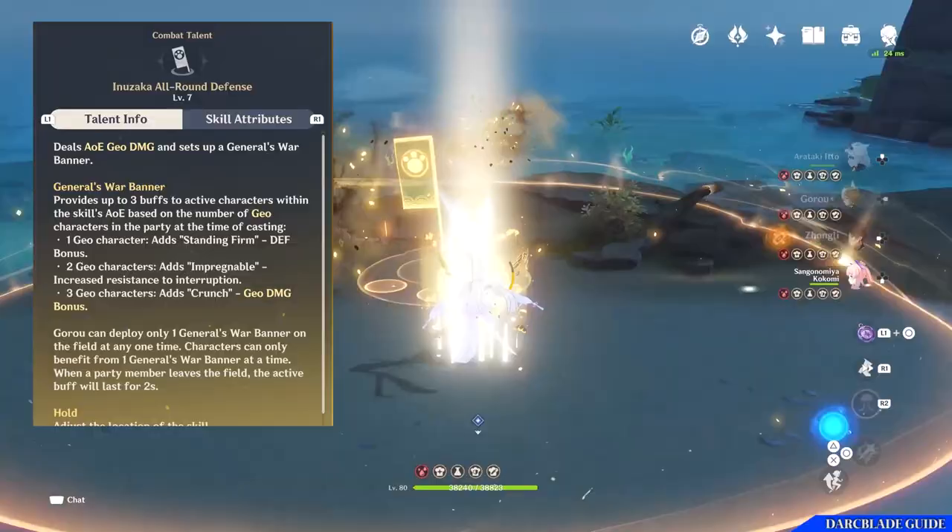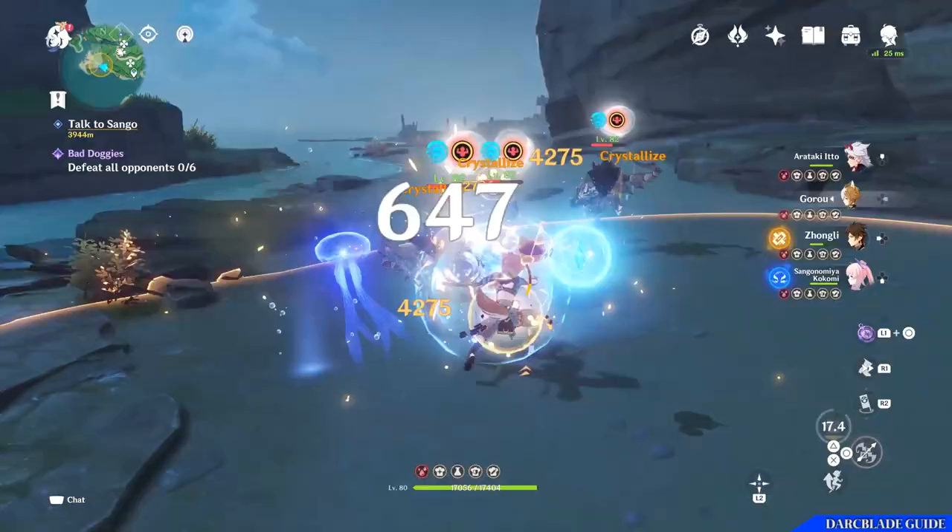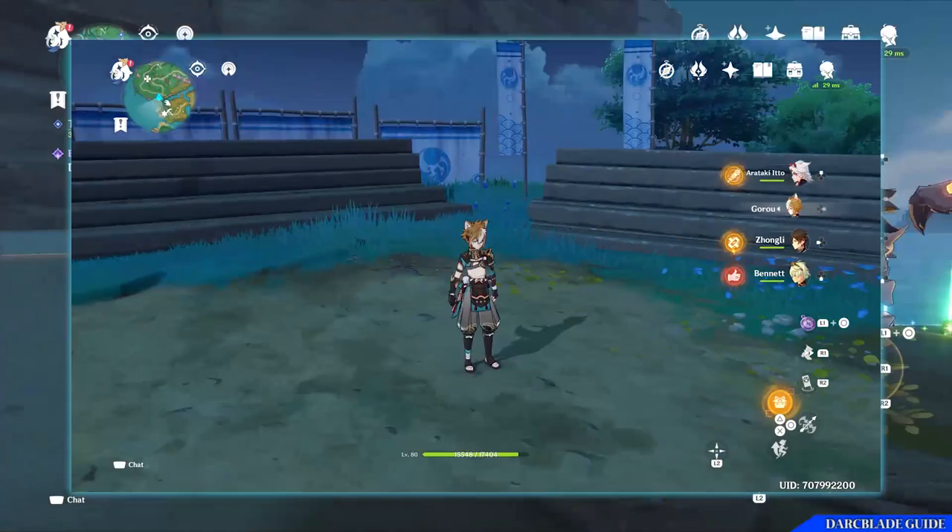It should be noted that only one General's War Banner can be on the field at any one time. Should a party member leave the area of effect of the General's War Banner, the buffs won't deactivate straight away — they'll deactivate after about 2 seconds of being away from the banner. Finally, if you so wish, you can hold down the elemental skill to manually place where the General's War Banner is set up.